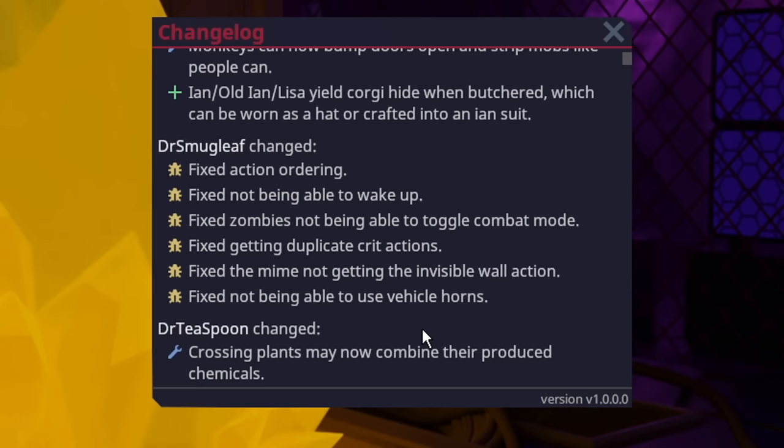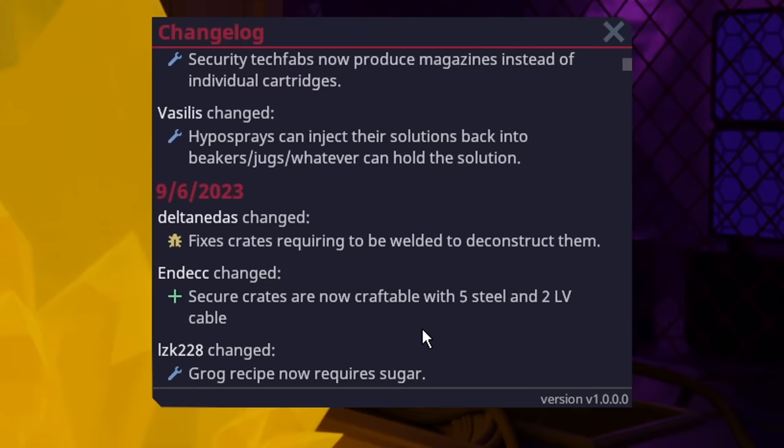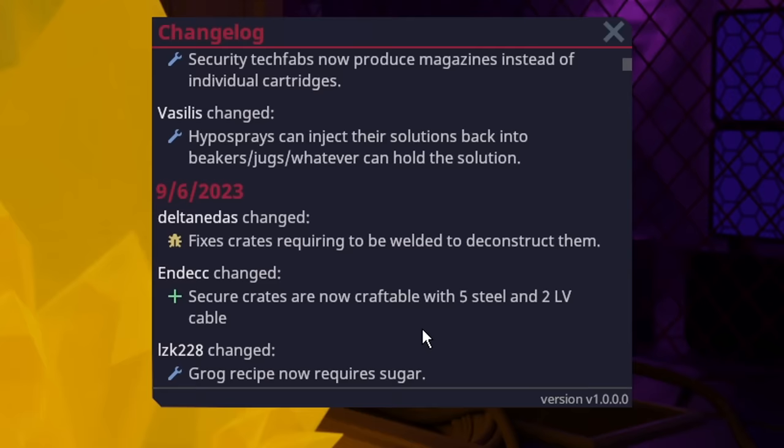That's all for this week — a pretty large update featuring a new antagonist, really cool content additions especially in botany, and quality of life improvements that are always appreciated. The changelog will be scrolled through so viewers without easy access can pause and read it. Thanks to all the maintainers and contributors for their lovely work keeping the game up to date.